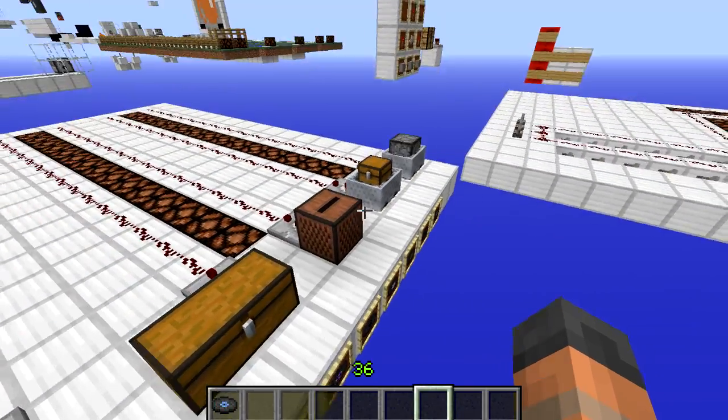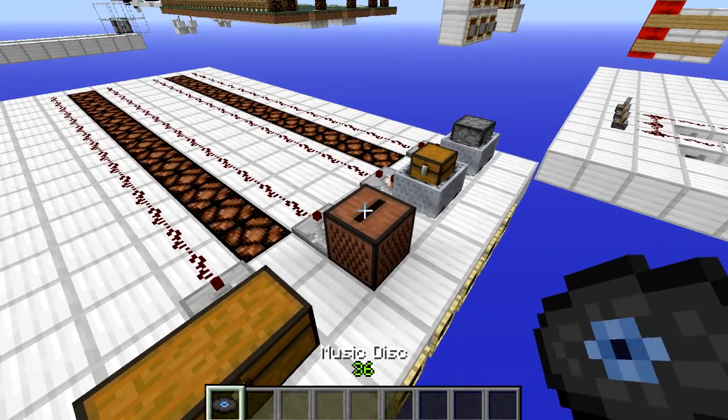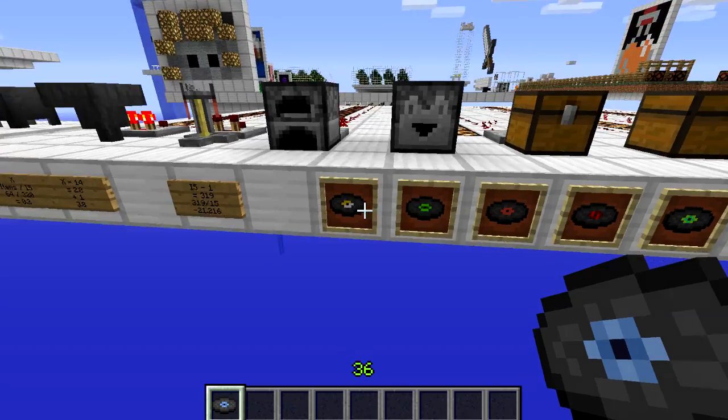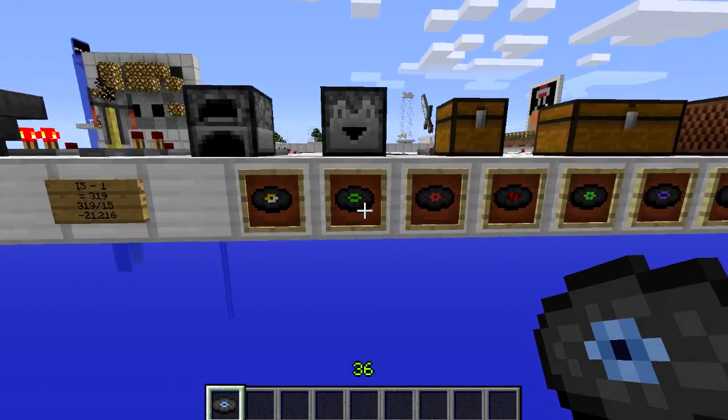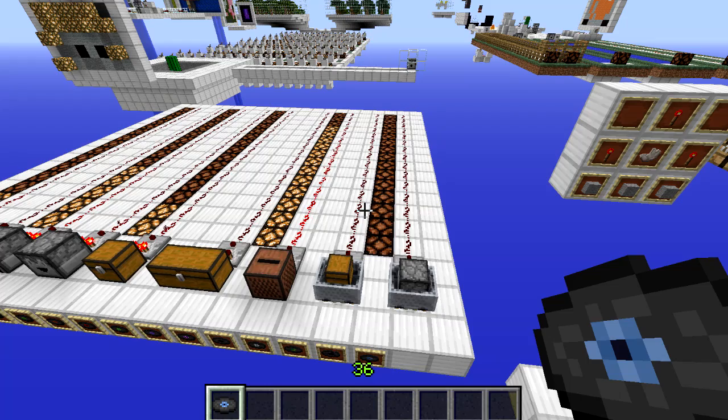There is one exception: the jukebox. The jukebox outputs a signal strength based on which record you put into it. From left to right, the first record gives a signal strength of 1 going all the way up to 12.